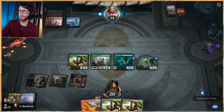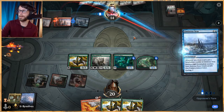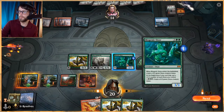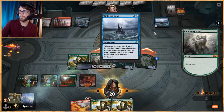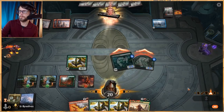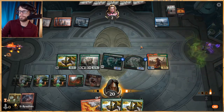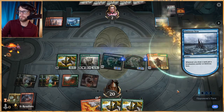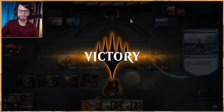We've got specifically this card which can just keep pushing out more and more creatures. Now not only do they have a big threat to deal with, but they've also got a couple of other things to worry about, which I feel puts us in a much stronger position. Let's attack in with everything, draw a card — Rata's not bad. Let's play Rata. Terror of the Peaks — I'll just pass. Okay, they're going to give up. That was a very easy game.